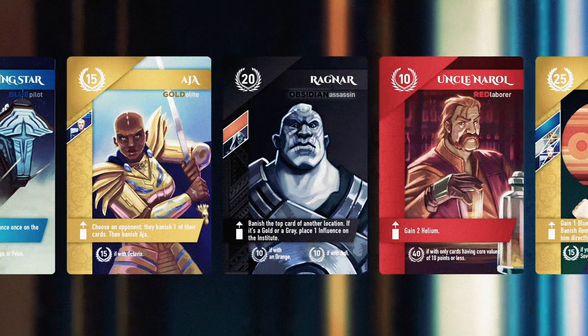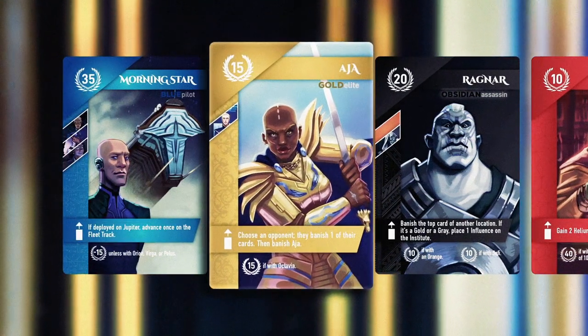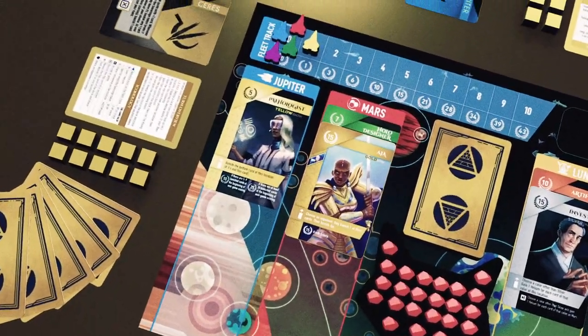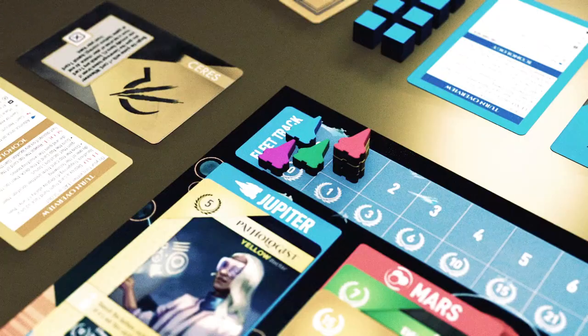On your turn, deploy a character from your hand into a specific location in the solar system, activating the character's deploy ability. Then select a different location, recruit the top card there, and gain the bonus associated with that location.